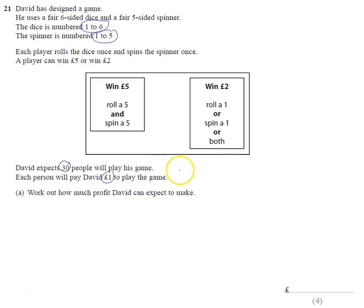So first of all, he expects 30 people playing, each paying a pound, so he thinks he's going to take 30 pounds. He's obviously going to have to pay out some prizes, and we need to work out when he pays out prizes - whether it's a two-pound prize or a five-pound prize. To help understand what's going on, I'm going to set up a table with the dice here and the spinner up here.